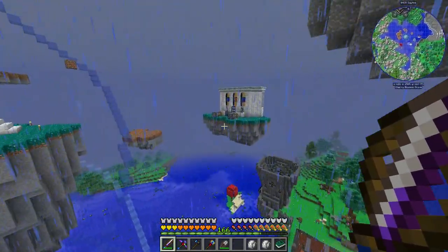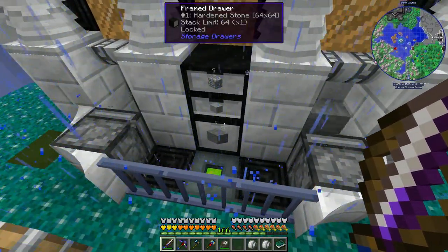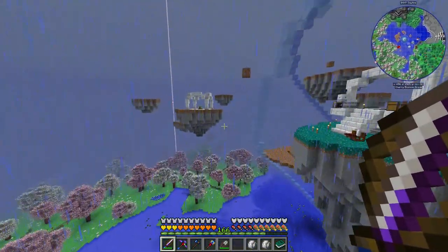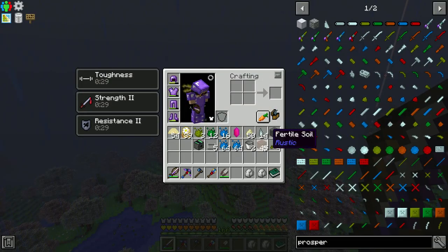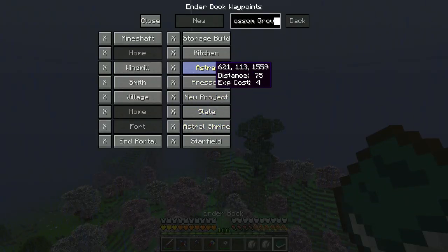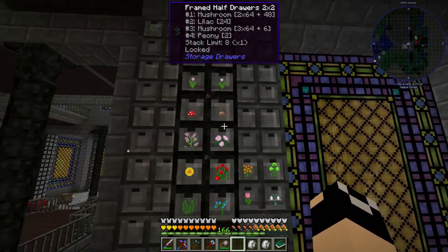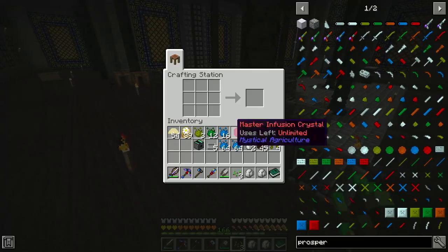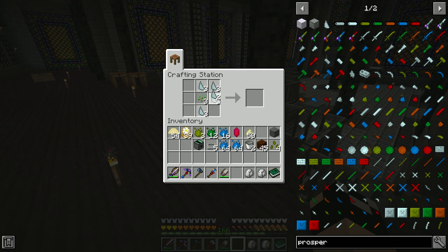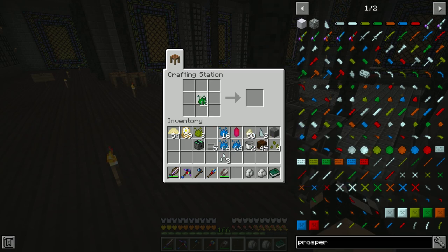I'll probably just switch this to hardened stone and have like a double drawer. What we can do now - we're going to use our prosperity shards. Let me pop over to the storage building, let me grab a couple of seeds. Go ahead and just get three for now. And then we're going to craft these up to base crafting seeds, and then to tier one crafting seeds. I'm going to go ahead and just upgrade these.